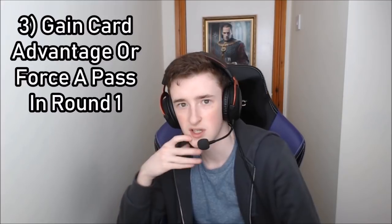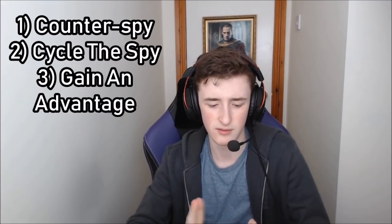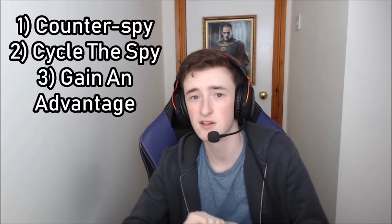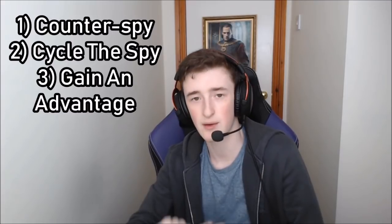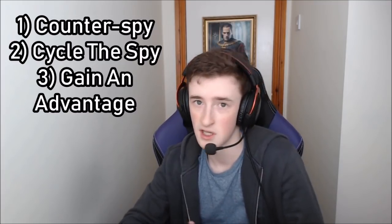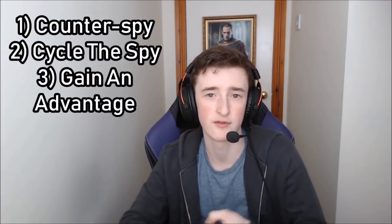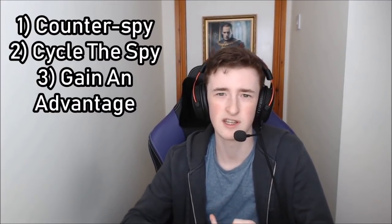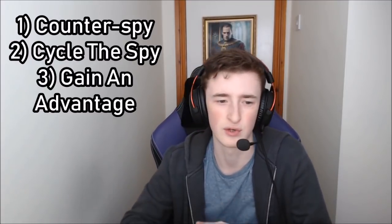So in round one there are three things you want to do with the spy. The first is cycling the spy — if you're too far behind, you can just get rid of it. The second is counter-spying — if your opponent plays their spy to try to gain card advantage or make you pass, you can just counter-spy in round one. The third option is going for card advantage yourself or trying to force the pass with your spy. Those are the three options for round one spying. Generally you don't want to cycle the spy, but sometimes that's the right call.